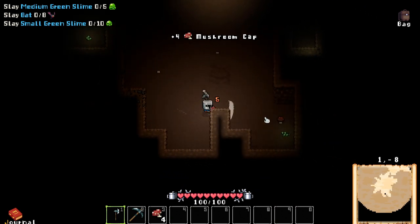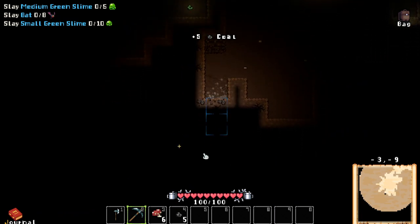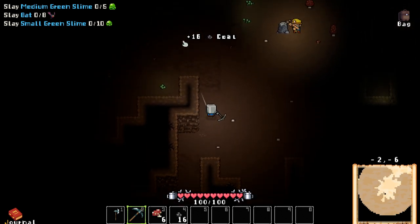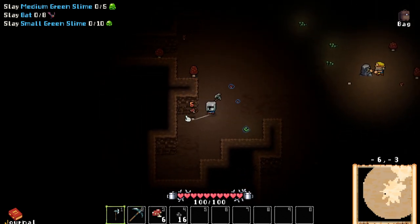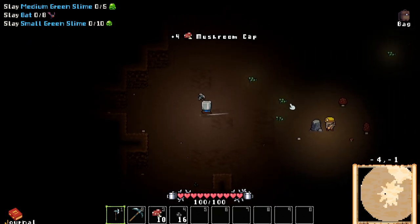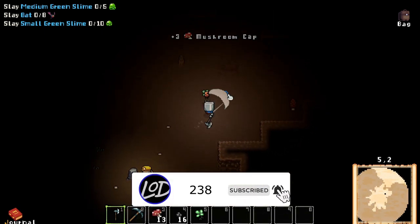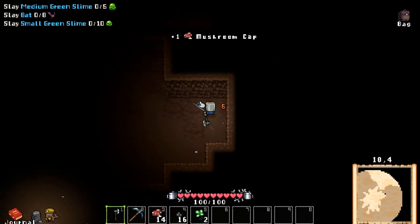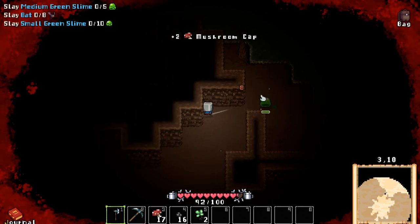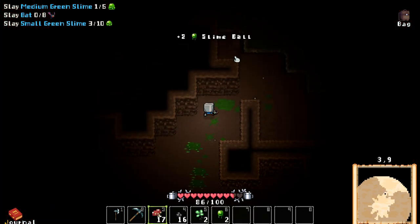We need a bunch of coal and a ton of copper because we lost it all in the last episode. If y'all didn't check it out, make sure you go check it out — we ended up dying, if it wasn't obvious enough. I'm gonna try and grab as much of this stuff as possible for healing purposes. I don't really want to fight the toad guys, but if we have to, we will. Let's make our way up here — it opens up quite a bit.